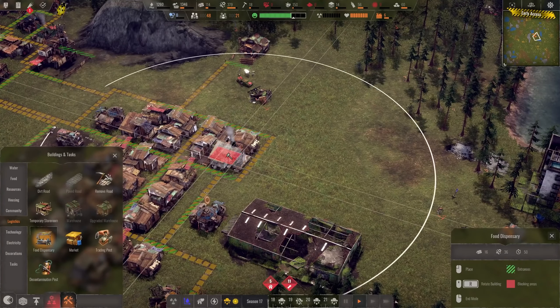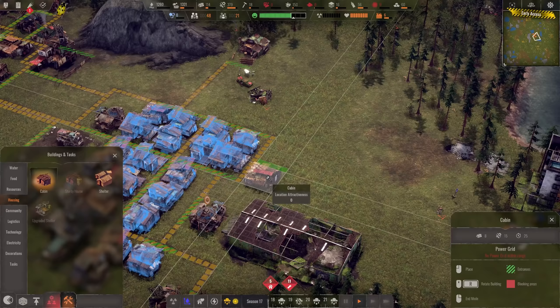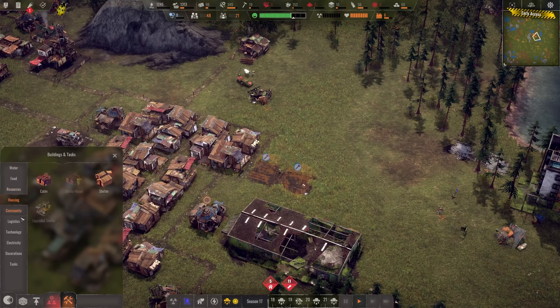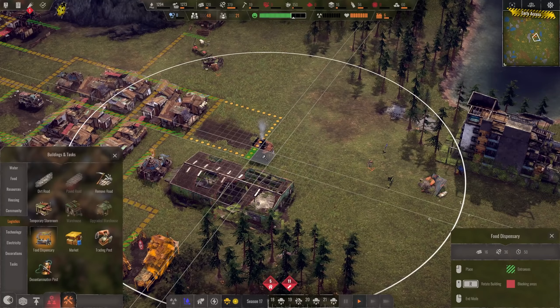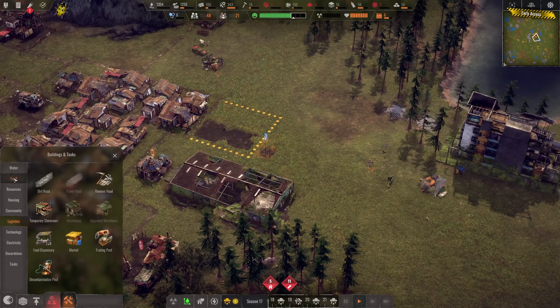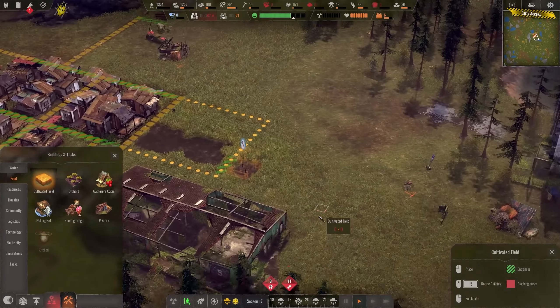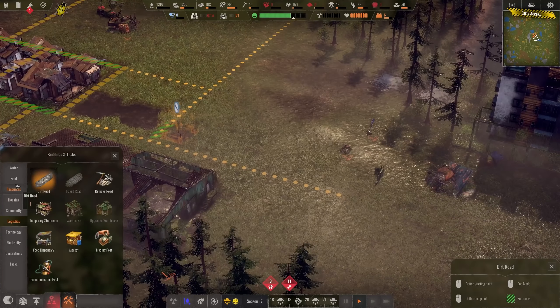For the shelters, I would like to have a few more here because we have the space. Let's have one more house block later, as the town is getting really big. Here we can then have the food dispensary. This one can be built, and then we can have the fields here. Food is looking not so bad, but since we're growing quickly I want to always have a lot of food in store. So there are our fields that we're going to have — let's start with that.